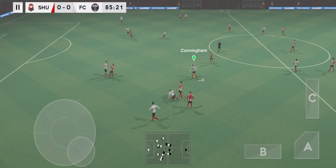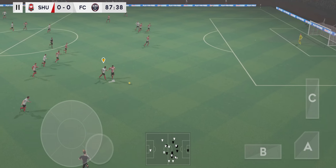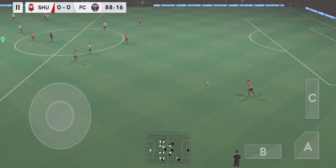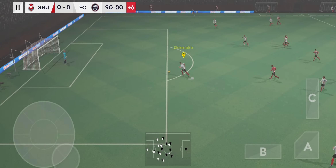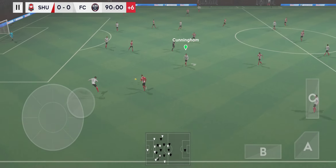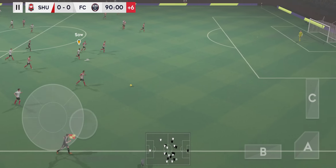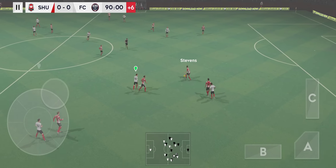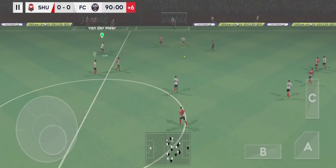Oh, determined challenge there — they have the ball again. Oh, a very badly timed challenge. The fourth official has indicated six minutes of stoppage time. Oh, and dispossessed there. Defender in possession — great patience here. Oh, quality defending there. He steps up to steal the ball, and this really takes the pressure off the defense.